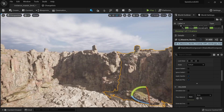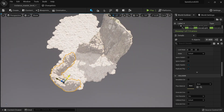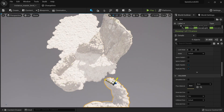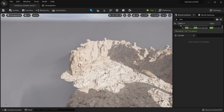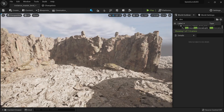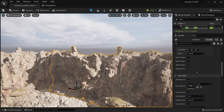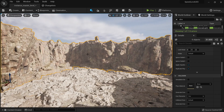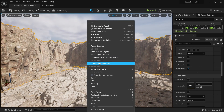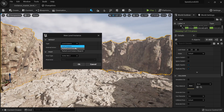I have this level and I want to populate it. I have all these assets, and if I want to make it bigger I can rotate things and put them in place, but that takes a lot of time. The way we're going to solve this is by creating a Pack Level Instance Blueprint. I'll select all my meshes, right-click, choose 'Create from Selection', and I'll have a few options: Level Instance, Pack Level Instance, and Pack Level Instance Blueprint.